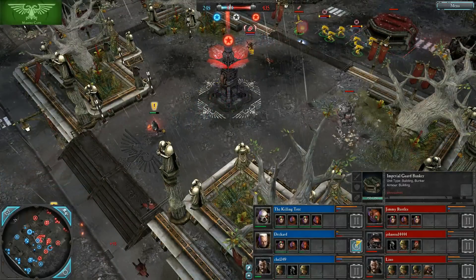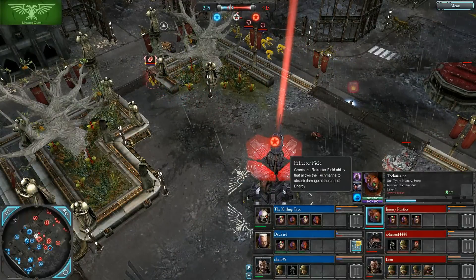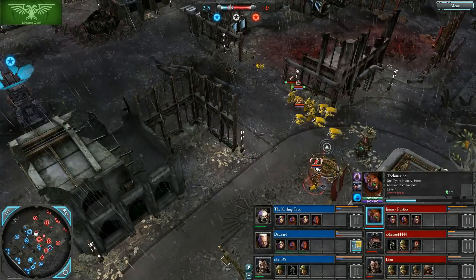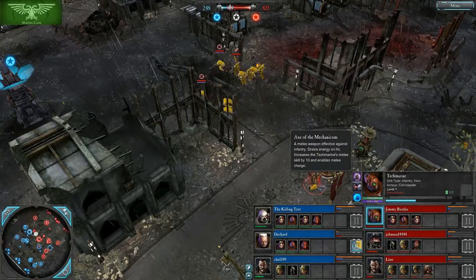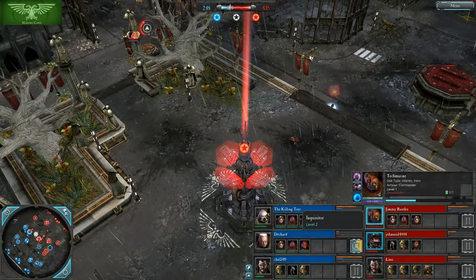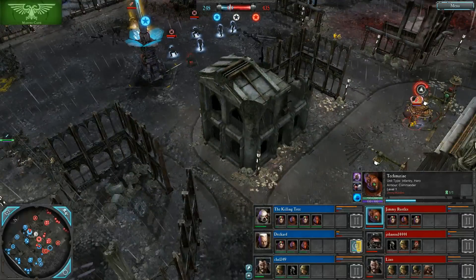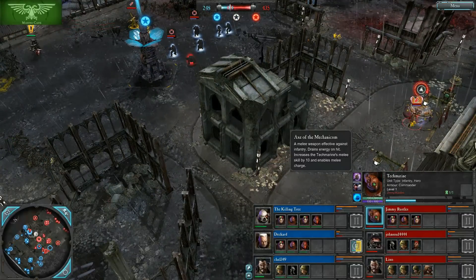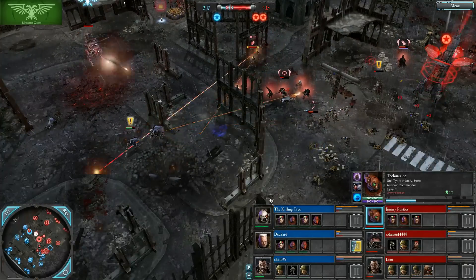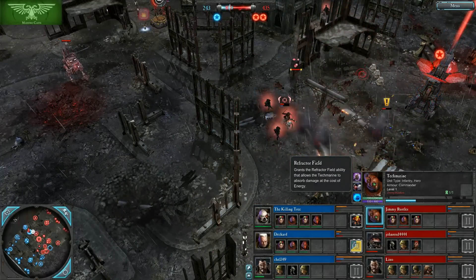The bunker supports all your teammates. We've got a fully upgraded Techmarine with a pure melee build — he's got the Axe of the Mechanicum, pretty powerful, almost exactly like the Apothecary's anointed power axe, though I think the Axe of the Mechanicum does a bit more damage. It drains energy on hit and attacks slowly, so it does good damage per hit. He's also got Bionics, which increases melee damage, gives a disruptive ability, and the energy shield.